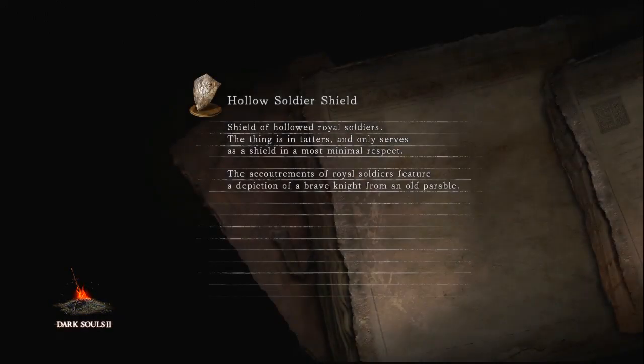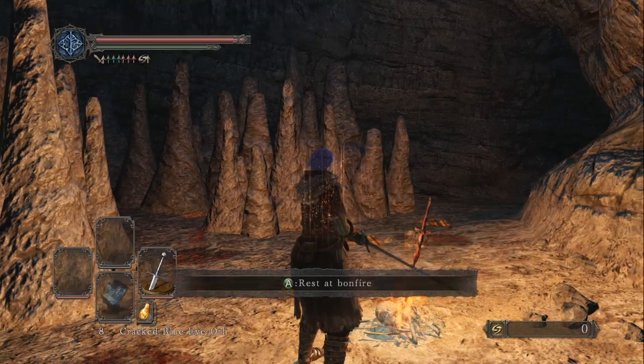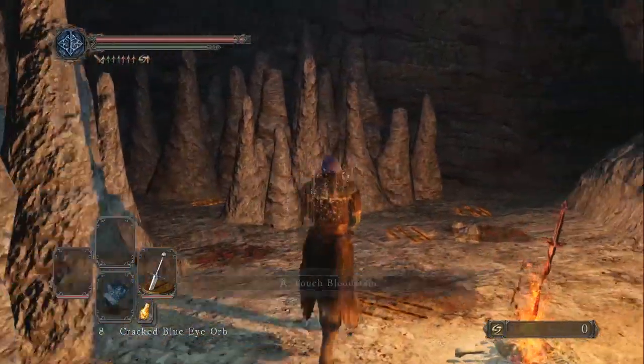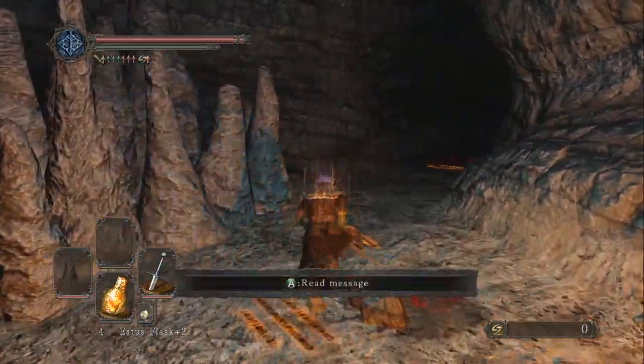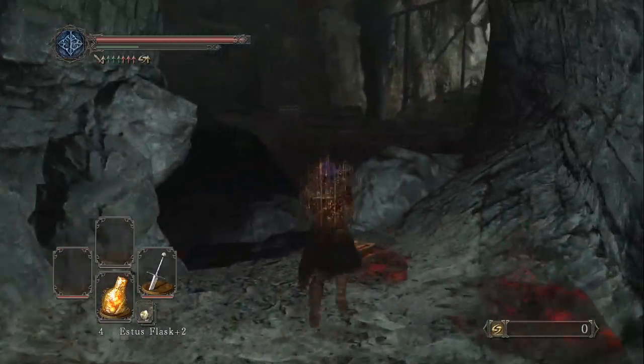This area is dark, and there are ledges you can fall into that allegedly have water that will instantly kill you. Ray 2 is looking a little green. We could use another effigy because I want to be human as much as possible. I want to get invaded. I want to experience that.